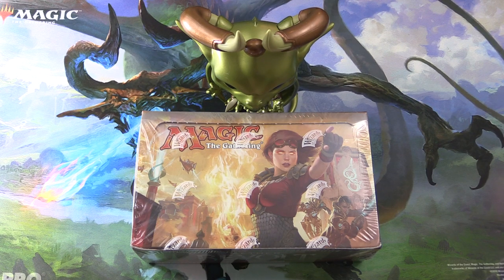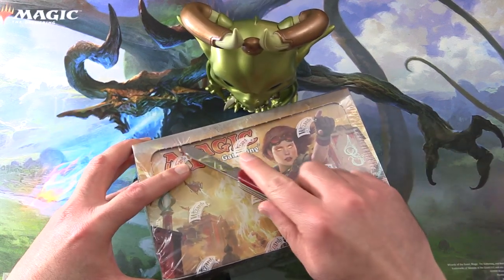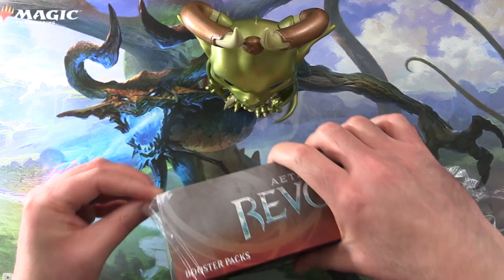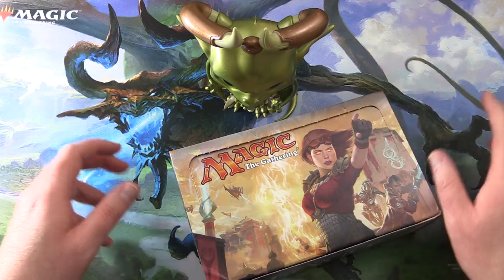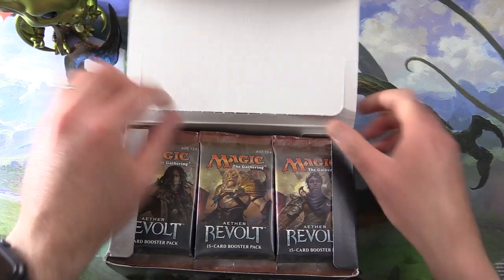Today on MTG Unpacked, we're going to snack on some packs from a brand new box of Aether Revolt. We're hoping to get some crazy pulls today, looking for those inventions. And with me to do the pack blessings, we have Nicola Bolas. So let's dig in.